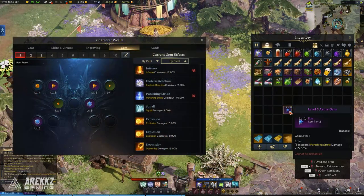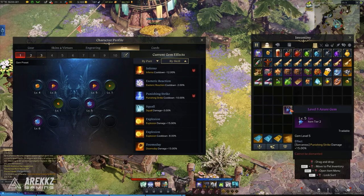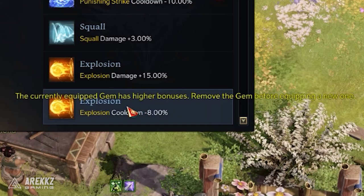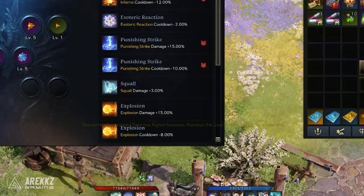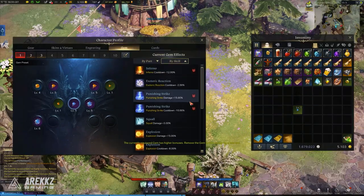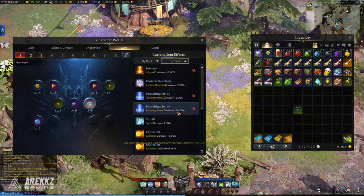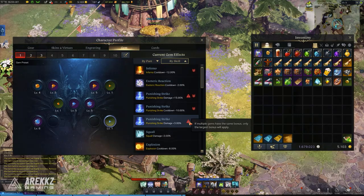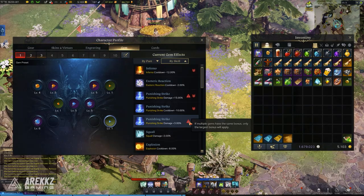It's important to note that you cannot equip more than one of the same effect — either damage increase or cooldown reduction — for the same skill. For example, you can have both Punishing Strike with increased damage and reduced cooldown, but you couldn't add another damage or another cooldown gem to stack those two same effects, because you can only have one of each per skill.